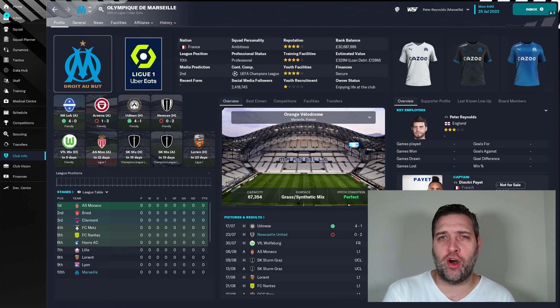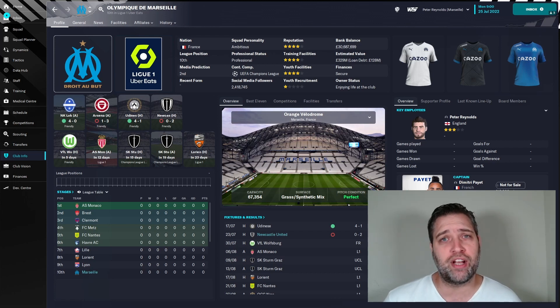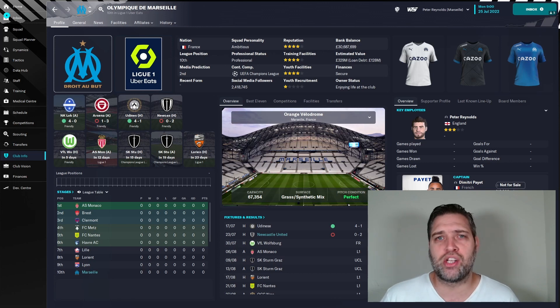My second choice for the FM24 beta save is Marseille. Not only have they got a solid, ambitious, professional team, they're in the Champions League qualifiers — so you'll play your first couple of games, maybe friendlies, and then jump straight into the Champions League qualifiers. They didn't make the Champions League in real life, so you can do better than the real life team straight away. And the challenge is there of trying to topple PSG before the full game releases — if you only play the beta save for a couple of weeks until the full game releases, you've got that time to make Marseille the best team in France.